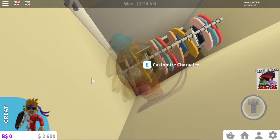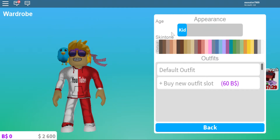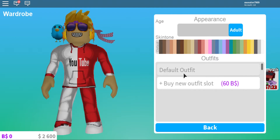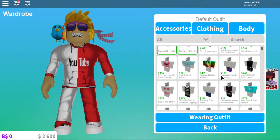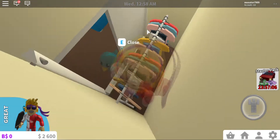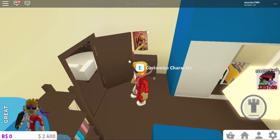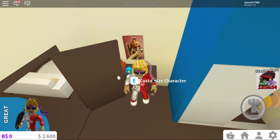I'm stuck inside the closet! Let me see if I can customize my character. Wait — I can change my look. I look like a kid! Okay, I like my default outfit though — it's really good. There's not much else in here. Let me open the door and get out. There's a customized character option: read book, change picture.